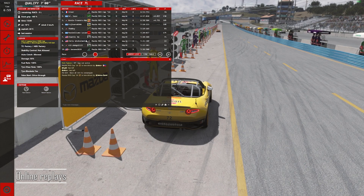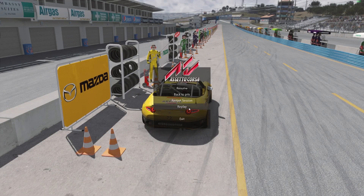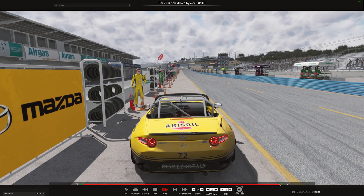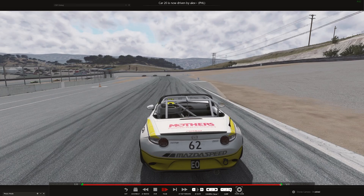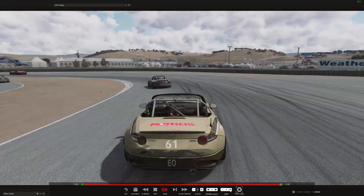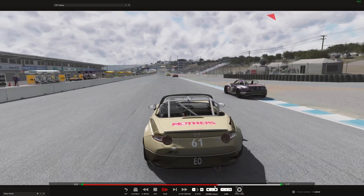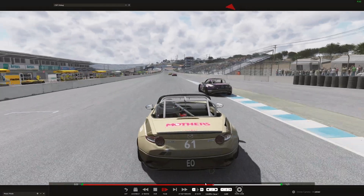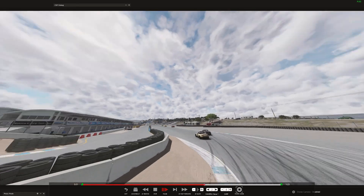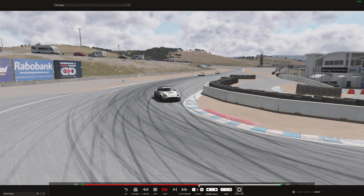Online replays. In the latest version of CSP 025, online replays came out of the experimental option, and now you can control the replay or watch exciting moments directly in the game without leaving the server. You can watch both your own replays and any other car if you were online at that moment. The online replay continues to be recorded live, and you can always return to the live stream. This function is useful for those who are broadcasting, and also as a quick analysis of disputable moments.